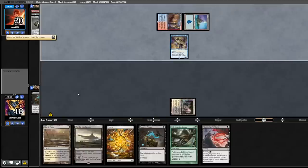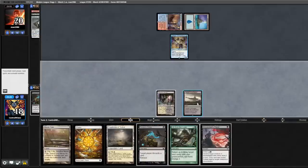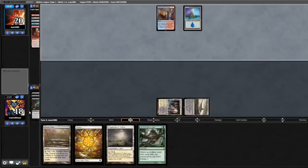Opponent Bobbles, looks at their top card, back to us. We draw Flagstones, cast our Castle, kill the Shredder, another Raven's Crime, Unholy Heat goes to the graveyard. Opponent untaps and passes back.